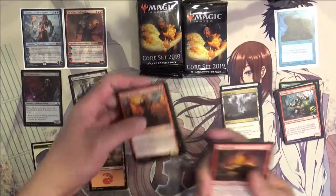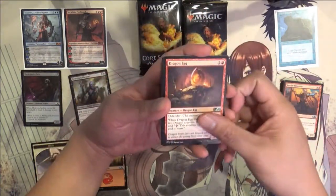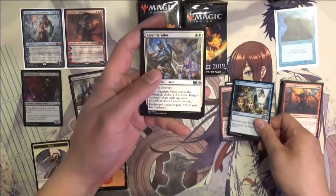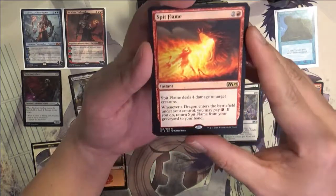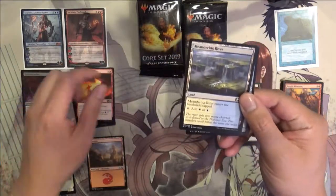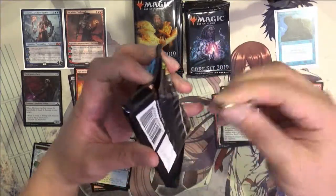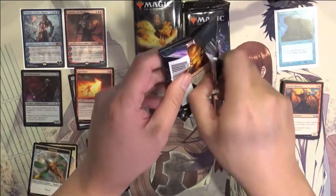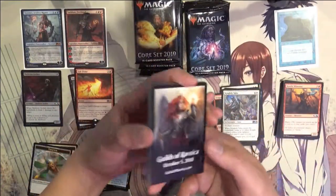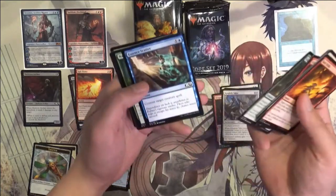I feel like the Hydra cards that are always in sets are almost always garbage. But there was one in the upcoming set where it costs two and then X, and for half of X rounded down you draw cards and gain life — though the life gain isn't that important. You do need a lot of mana to make it worthwhile. Like if you just cast it for four it's basically a 2/2 that draws one card and gains one life, which isn't worth it. But after that threshold, it's not bad.